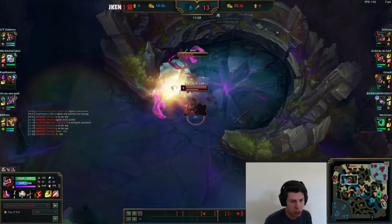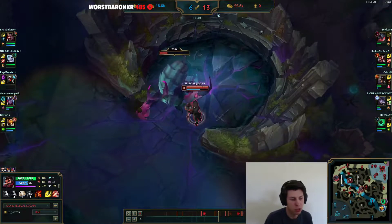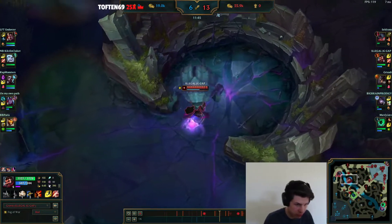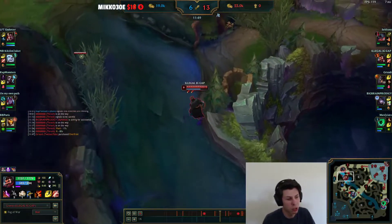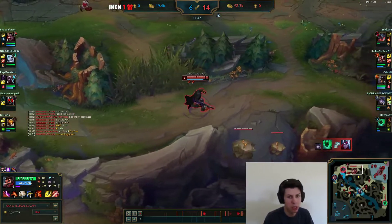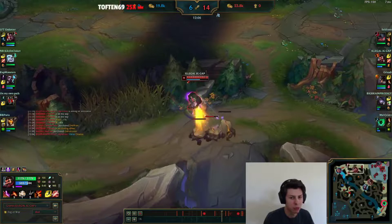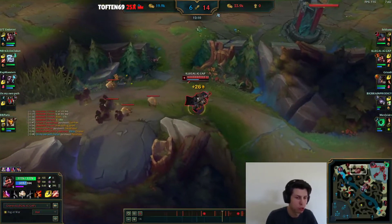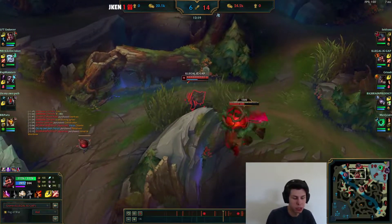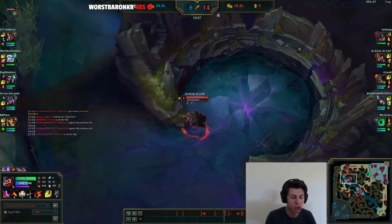Then Baron spawns. If you are the team on three Drakes, I suggest not going for an instant Baron play because that can throw the entire game. Instead, ward the Baron area and play for soul — wait 2, 3, 4, maybe even 5 minutes and get the soul instead of playing for the Baron buff. Because if you force a fight on Baron and lose it, the enemy team is back in the game. Those are the situations where most people throw a lead simply by greeding for a Baron when all they need to do is play slowly for the soul. Once you get soul, start pushing or play for Baron after that.